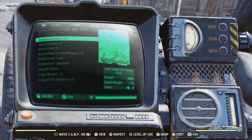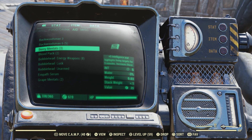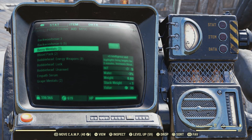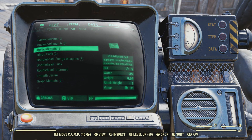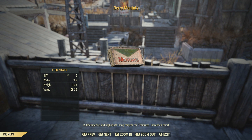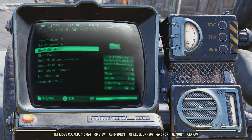For the next item: Berry Mintats. These will give you plus five intelligence, and that is the key for leveling up faster. The higher your intelligence is, the more experience you're going to get. There is a negative — it will increase your thirst — but that plus five intelligence is what you're really looking for.